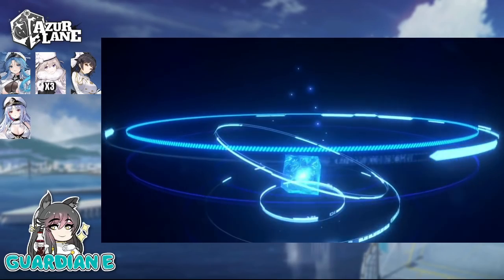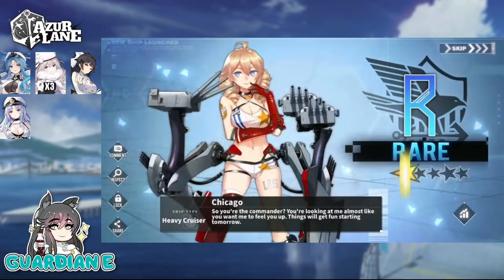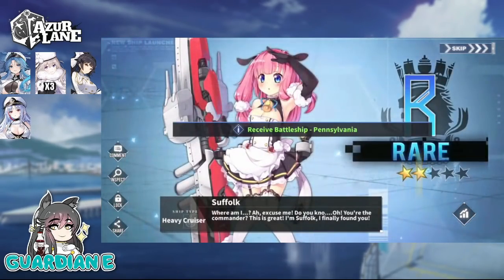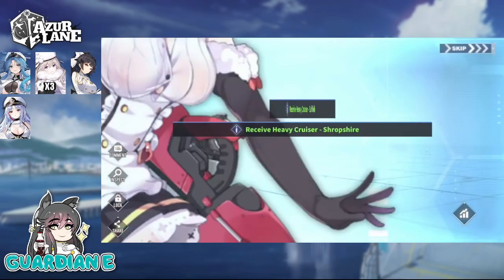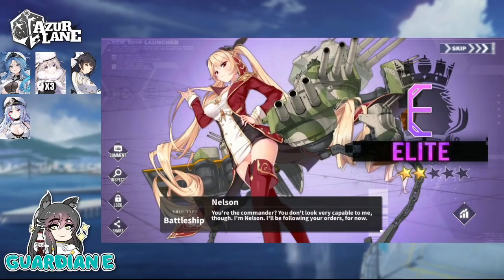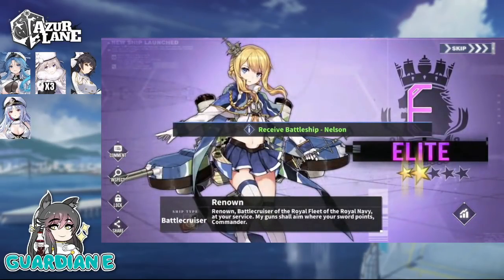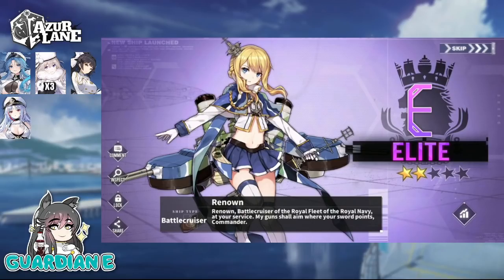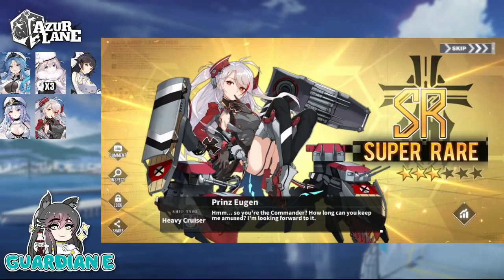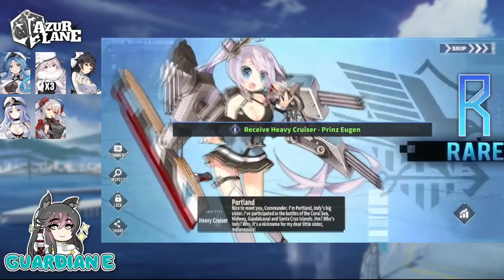An SR and an Elite in a row — the two I'm missing — that's what I want to see. Akashi, please? Nelson again? Nelson, you're not on rate up. Look at the numbers. We got two Elites in a row. The Elite rate I believe is 7%, if I'm not mistaken. We just got Talon, who is a sister ship to Prince Eugen — so I guess this is pretty appropriate. Prince, I love you, but don't need you right now.